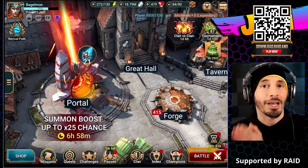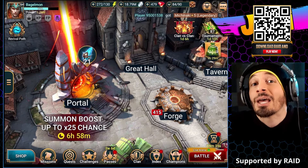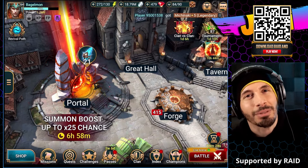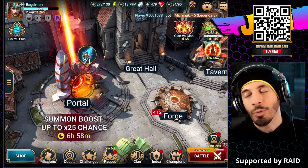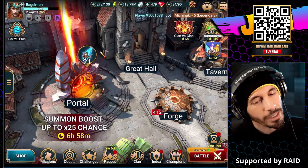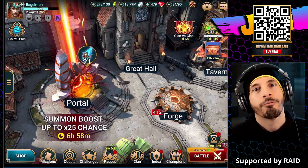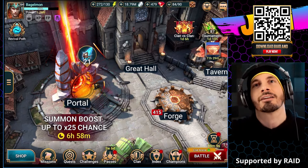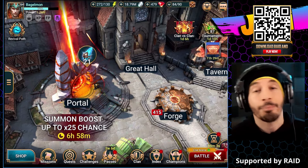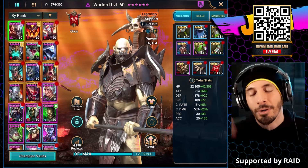Today we are going to be building out the Masteries. We farm for all the materials and all the scrolls. We're going to be building out Masteries on units that we should have had Masteries built out on already. I think half of them are probably Legendary. But let's do the Epics first and then the Rares. I went to HellHades' website - it's a nice resource for things like Mastery build-outs because I don't want to think about every single skill. I'm going to copy his stuff because it's much faster and easier, and he's a pro.